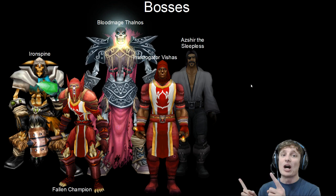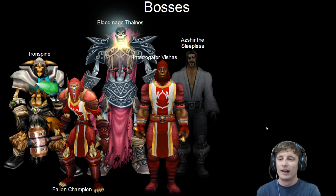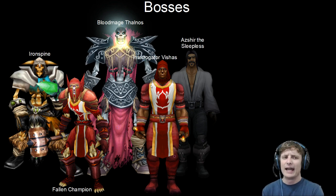Let's introduce some of the bosses! In the order of appearance and the order in which you will probably kill them: the first one is Interrogator Vicious. Then if you're Horde, you will pick up the quest. The 3 rares — depending on how they spawn or if they spawn — are Ironspine, the Fallen Champion, and Azir the Sleepless. Then you'll work your way into the tomb, where Bloodmage Thalnos is at the very end.